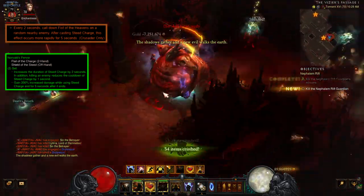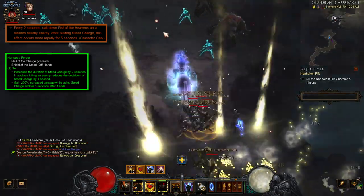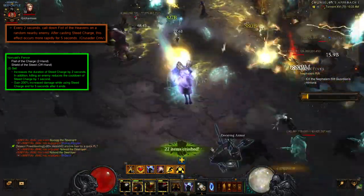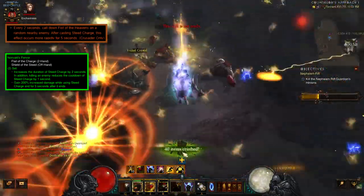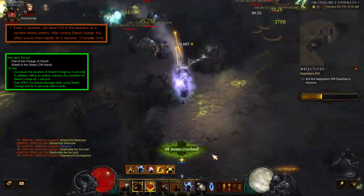The two-piece bonus from Norvald's Fervor will mostly take care of Steed Charge cooldown by itself. It increases the duration of Steed Charge by two seconds, and killing an enemy reduces the cooldown of Steed Charge by one second. Then we'll also get a 200% damage increase during Steed Charge and for five seconds after it ends. We'll have over 50% cooldown reduction to help with this as well.